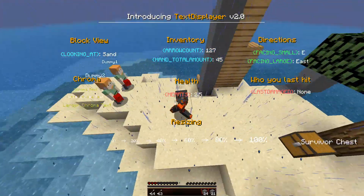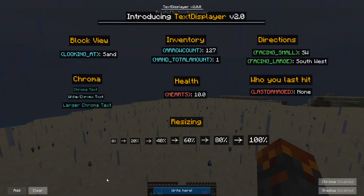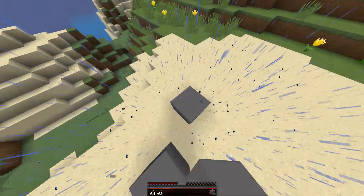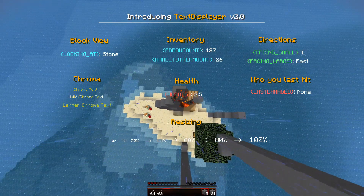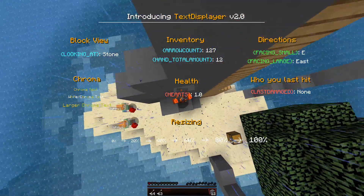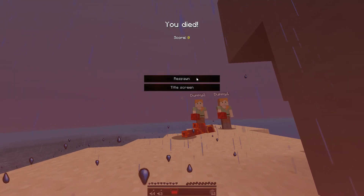That's basically a summary of the update - nothing too massive but it did take a while to make. I also forgot to mention: if you want to remove everything, I've changed every message so it no longer shows in the chat and instead displays as a GUI element - kind of like the action bar. There's also a better developer API added, so if you want to make your own text elements you can. Thanks for watching - if you enjoyed the video and the mod, leave a like and download it. See you in the next video.